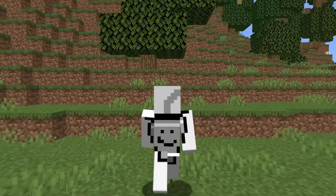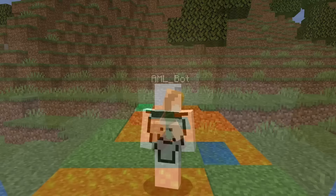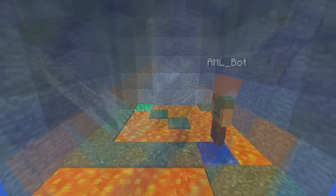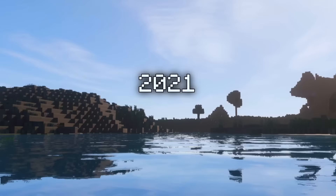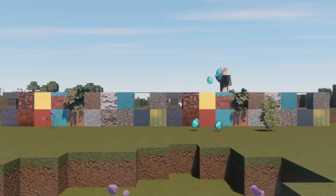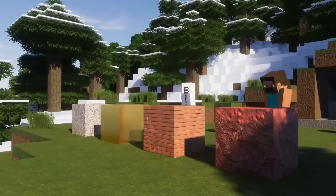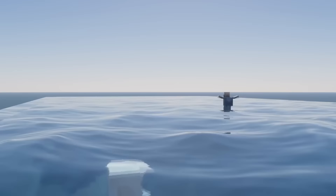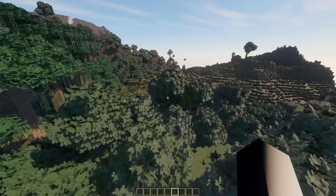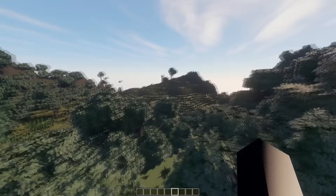Let's take a quick second to appreciate the most realistic Minecraft texture pack ever made. Released in 2021, these textures covering every single block in the game cost $40. But the amount of detail the blocks and atmosphere have definitely makes it worth it — it's just so calming. Sometimes it's nice to get away, but the PC started getting a bit loud.